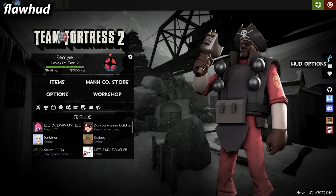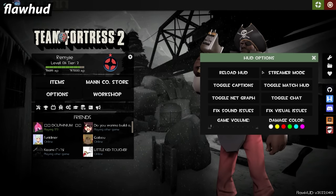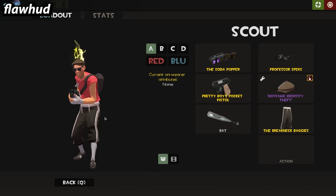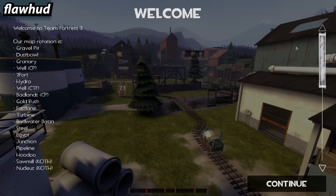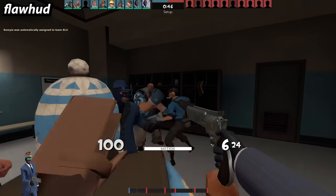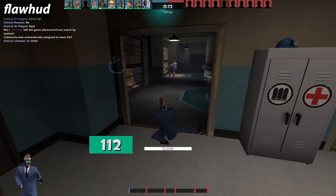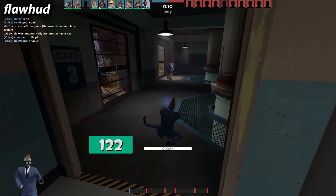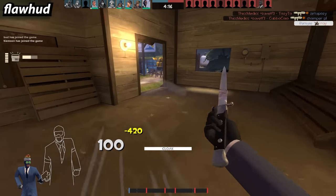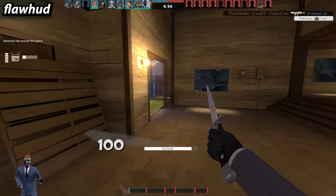If you want something a bit more dark-themed, I have Flower HUD for you. This is a very well done HUD — if I had to imagine a dark mode for TF2, this would be it. In-game it looks pretty clean. In a way it does look like the default HUD but with nice transparency effects. Things do look a bit big — the font size and elements are definitely larger than the default — but I kinda like that.